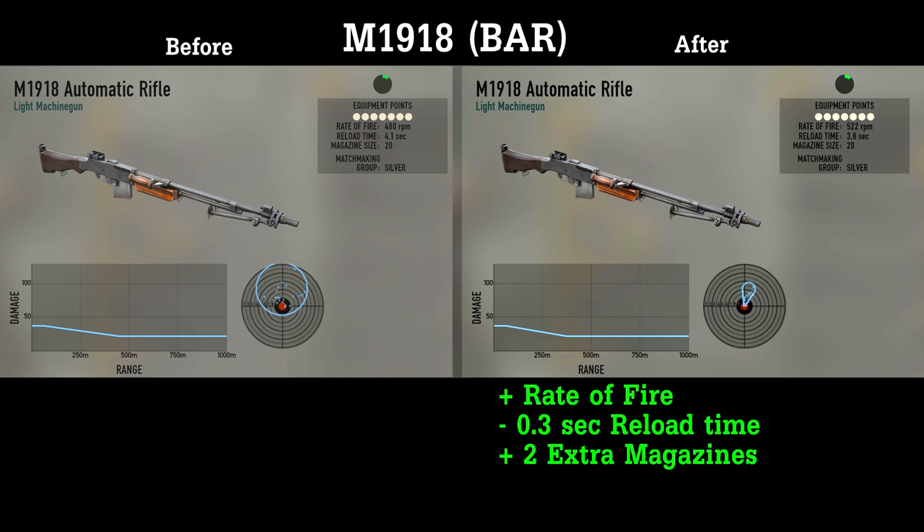On the other hand, they increased the rate of fire for the M1918, they decreased the reload time and they gave it 2 extra magazines, but they decreased the range, which you can see here.